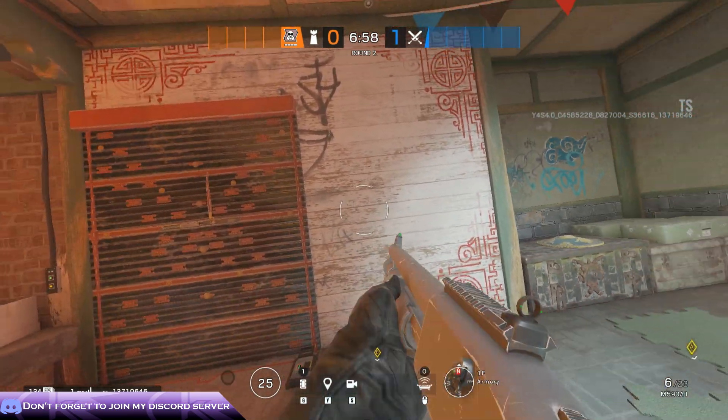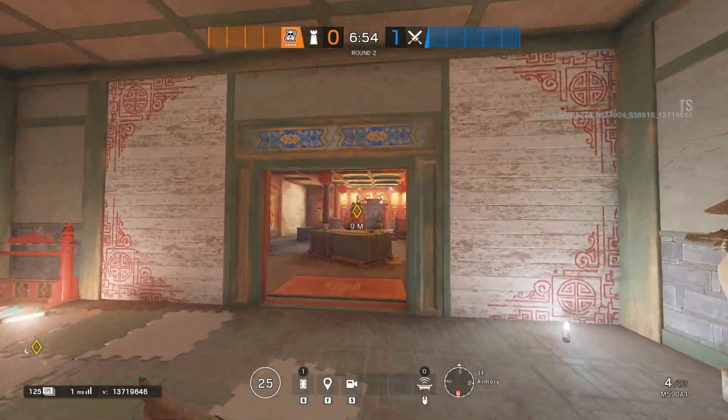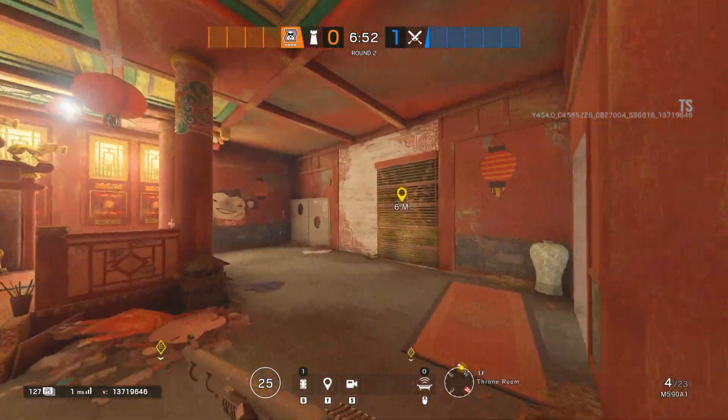If you don't have Kaid or Bandit, you'll have to jam these two sets of walls. It is very important to have them closed off for the current meta.